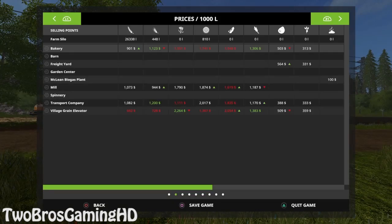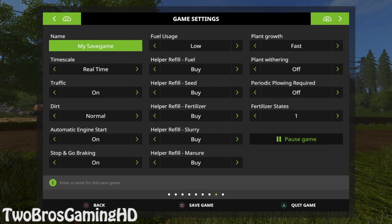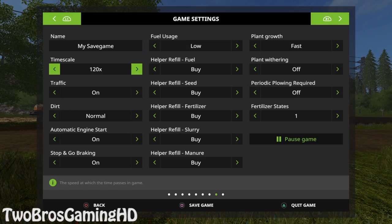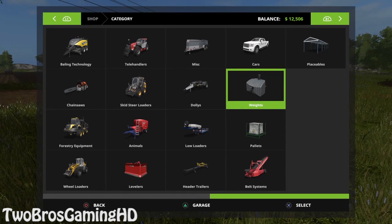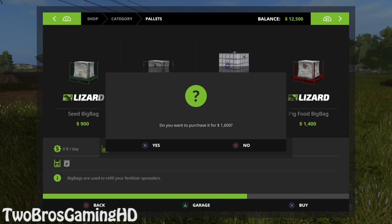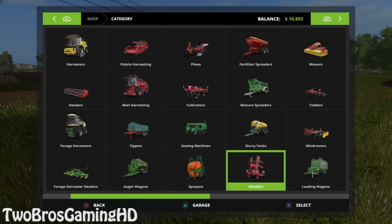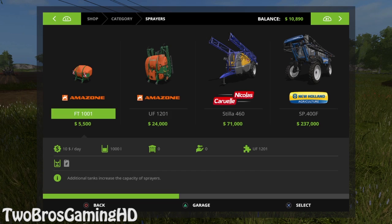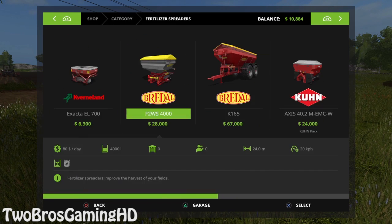So let's go ahead and actually turn the time up right here because we almost got everything seeded 100% correctly. I think it's time for us to actually get something done. We do also need to actually buy something right here. I'm gonna buy some solid fertilizer and then I'm gonna buy a fertilizer spreader. It's a fertilizer spreader right there.